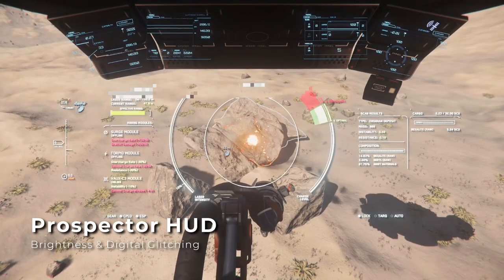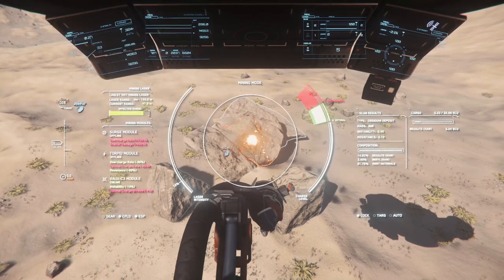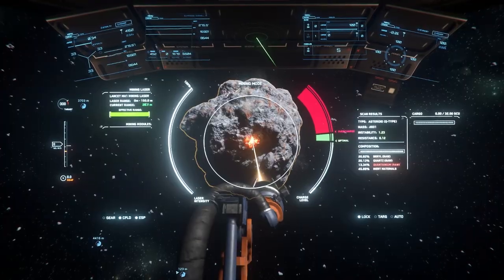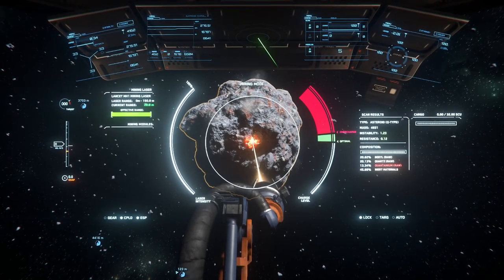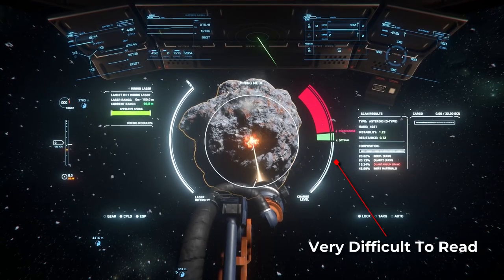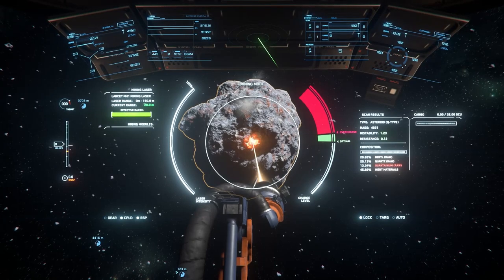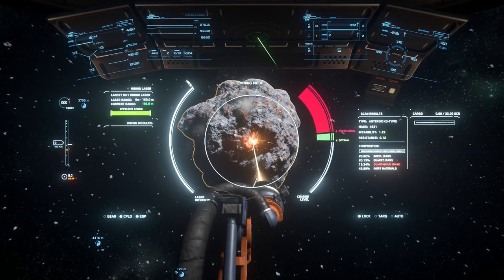There are a few issues with the Prospector HUD. First being an odd digital glitch that distorts random parts of your UI. While this is mostly a cosmetic issue, it can quickly become a distraction. And the second is an issue with the mining HUD brightness. The HUD is just too bright to be useful, making it difficult to tell when you're getting into the optimal zone, and potentially causing you to overshoot your target window. Unfortunately, there doesn't seem to be a workaround for this, so you'll need to be a little more patient when mining, and maybe try to put some darker background behind your HUD to get a little bit better contrast.